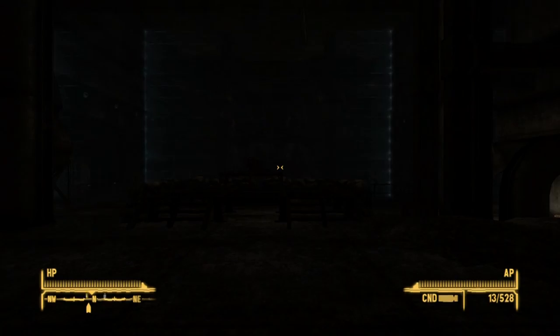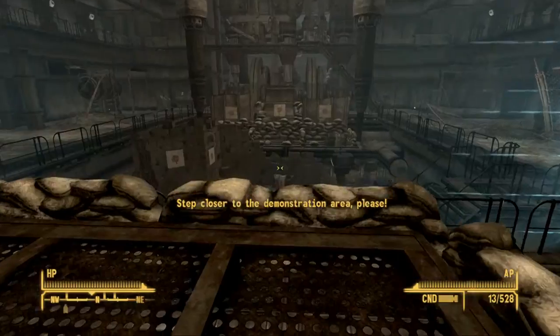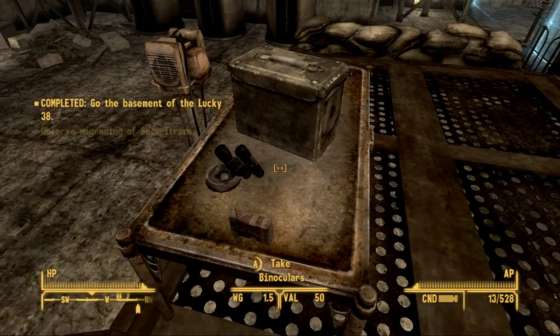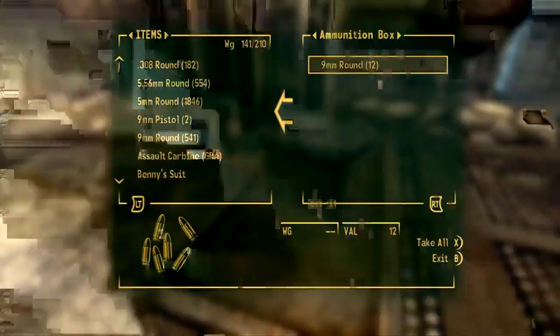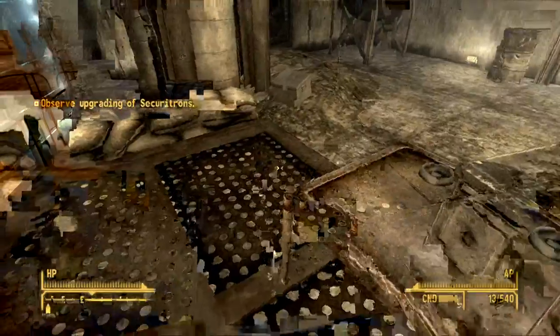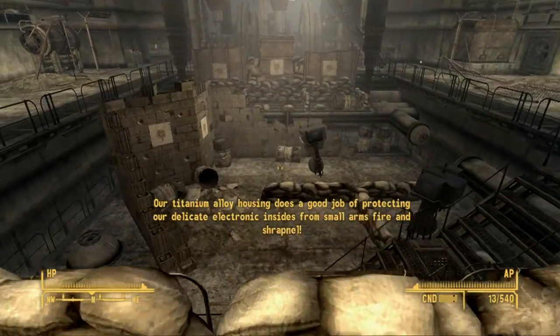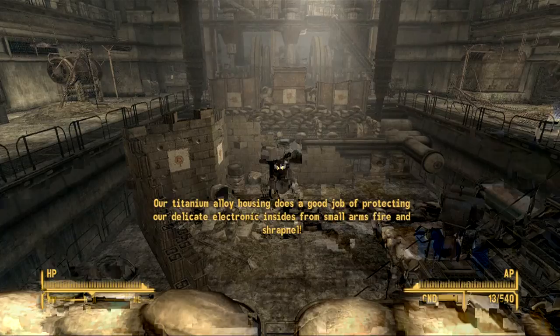Now we're going to see the demonstration Mr. House had set up. Step closer to the demonstration area, please. So you're familiar with Securitrons by now — some of your best friends are Securitrons, right? Our titanium alloy housing does a good job protecting our delicate electronic insides from small arms, fire, and shrapnel.